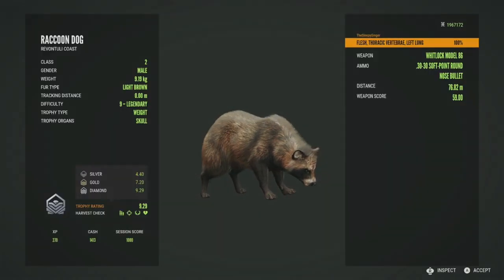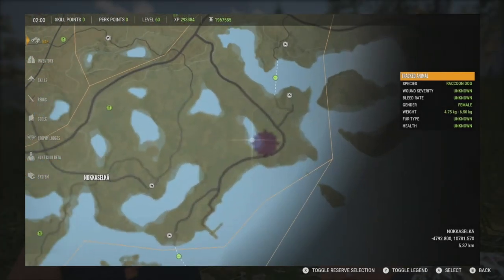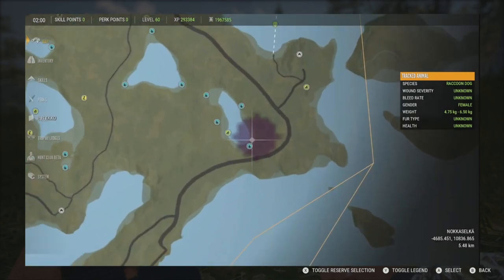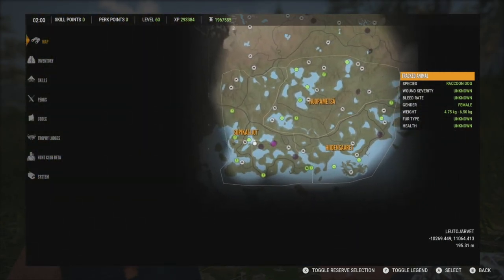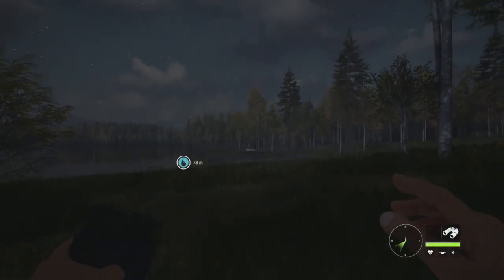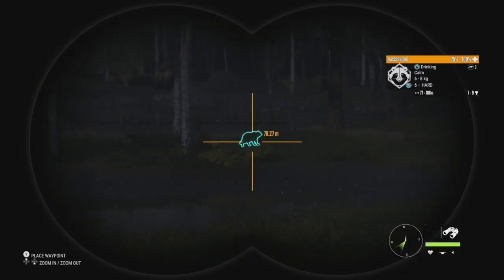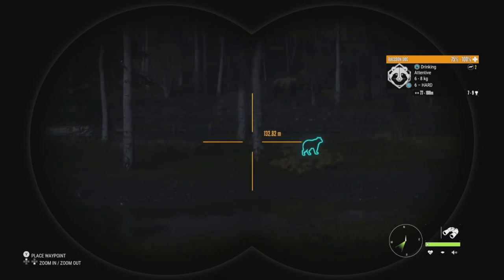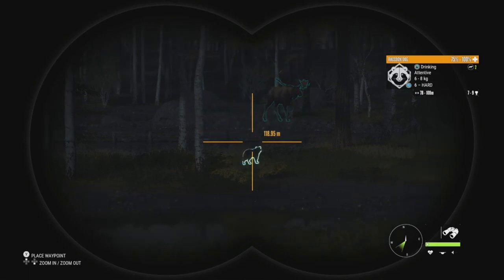I forgot to mention — that diamond raccoon dog was in the bottom right corner of the map, at this specific lake and zone. Now we're over on the left side of the map looking at this zone. There's a level 6 in it — I can just spot him behind this little hill — with estimates of 7 to 9. He has a female with him as well, and a level 4 with estimates up to 223.